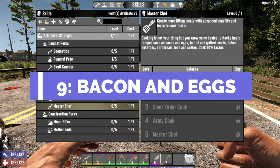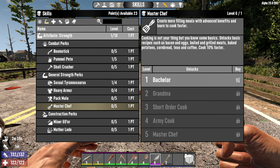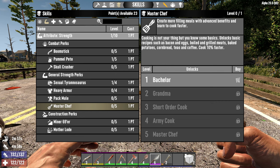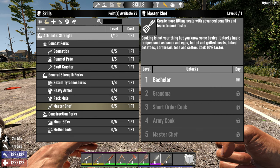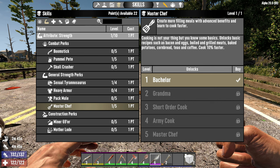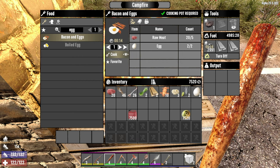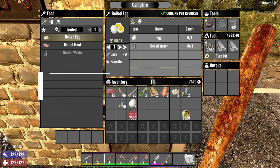Number nine is bacon and eggs. You can find eggs all around the place in the game, and you can buy them as well. Eating them raw gives you just five food and two health. But if you unlock bacon and eggs — either by finding the recipe or putting a skill point into Master Chef level one, plus getting a cooking pot — you get fabulous food that gives you 36 food, 18 health, and a stamina bonus of 10. Brilliant.